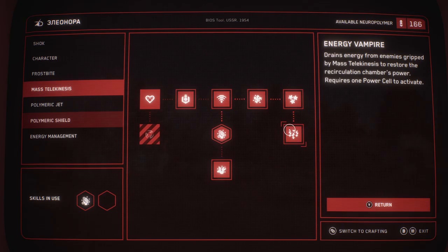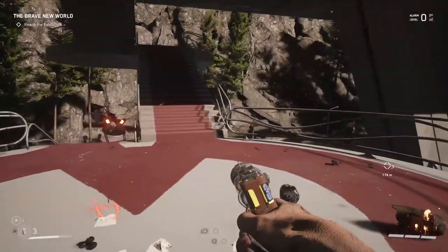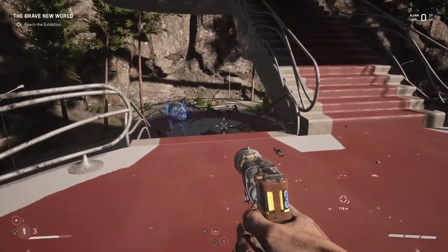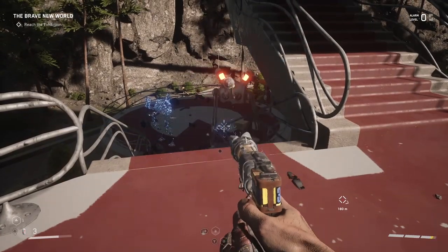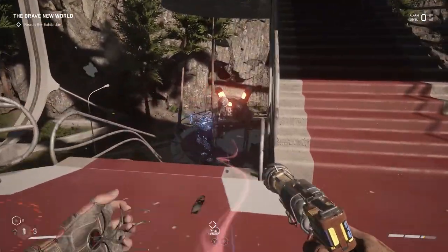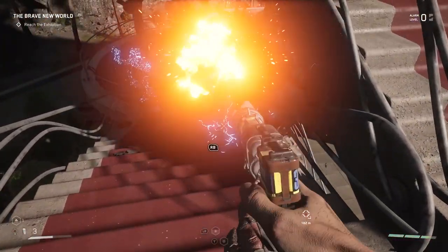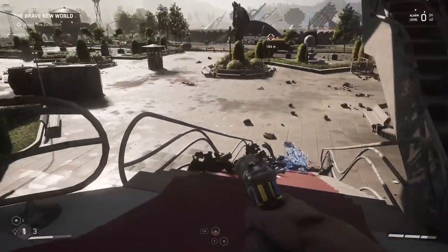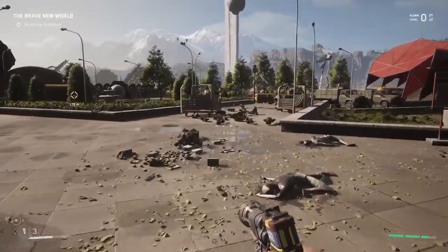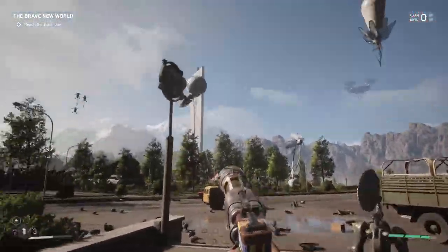You really just want to upgrade this tree. If you've started to upgrade some of the others, like the Freeze or something, you can go to the upgrade place and sell it by pressing Y. Basically you get all your bits and bobs back. Then you want to work your way down here into this camera.